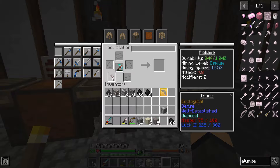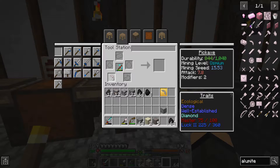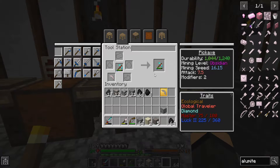So it adds 200 durability, bumps the mining level and mining speed up, attack goes down a slight bit. Trades out dense and well-established for global traveler. Dense is total - lasts longer when it has less durability.